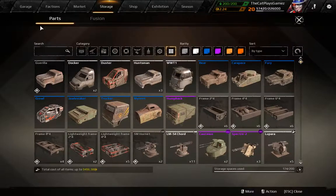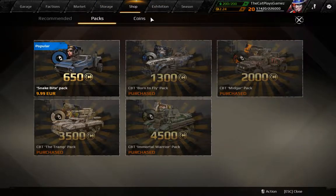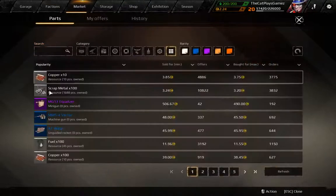The first part covers the pickup cabins. I chose the Gorilla, Huntsman, Bear, and Fury. Those are the pickup style cabins. The Fury and the Bear cabins are only obtainable by getting their respective cabin packs, which are the Midcar pack and the Tramp pack, or by getting them via the market.